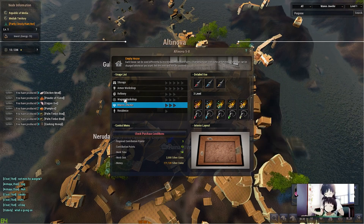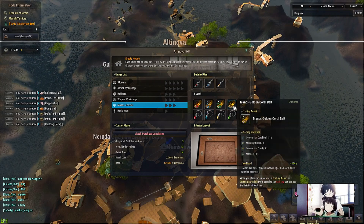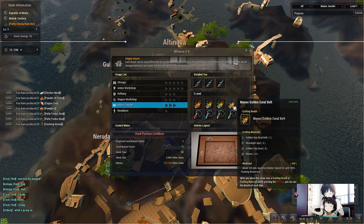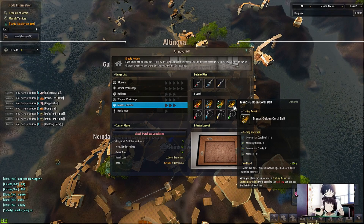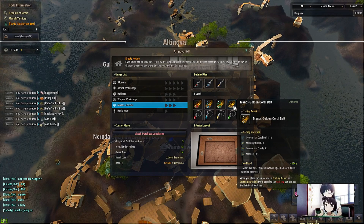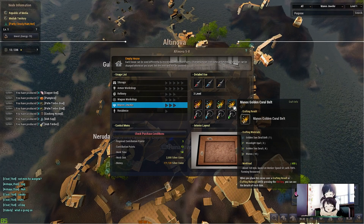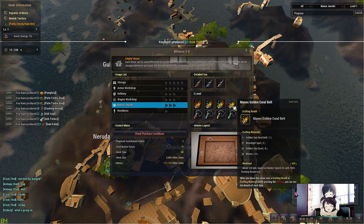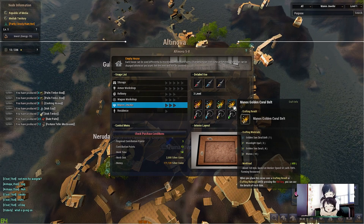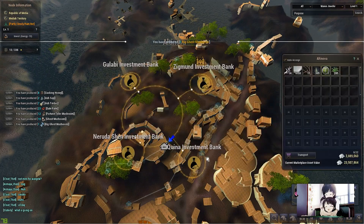So here we have the Manos jeweler — very solid amount of money. These things sell for about 74 mil each, and they cost about 50 mil for the 10 Manos, and about 4 mil for the topazes — so give or take 54 million to craft it, meaning you make about 9 mil profit. What I normally do is divide the amount of coral pieces needed, which is about 181 coral pieces, from the 9 million silver. That comes out to about 76,000 silver per coral piece, which is what I value them at — so I would never sell them on the market. It's just a bad idea overall; you can make a lot of money out of this.